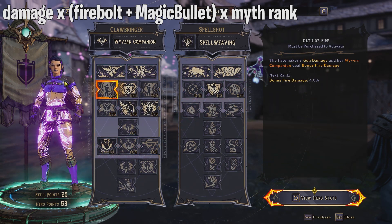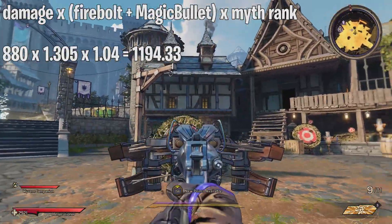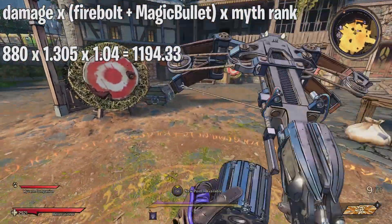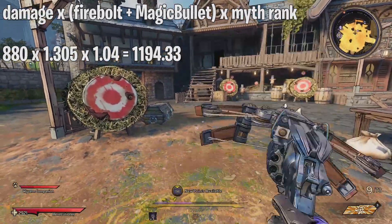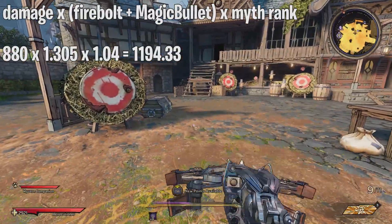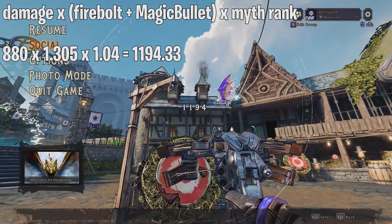So the formula is: 880 base damage, five stacks of Spell Weaving giving 22.5% additive with Firebolt's 8% for 30.5%, multiplied by 1.305, then multiplied by the 4% Myth Rank bonus — giving us 1194 damage.